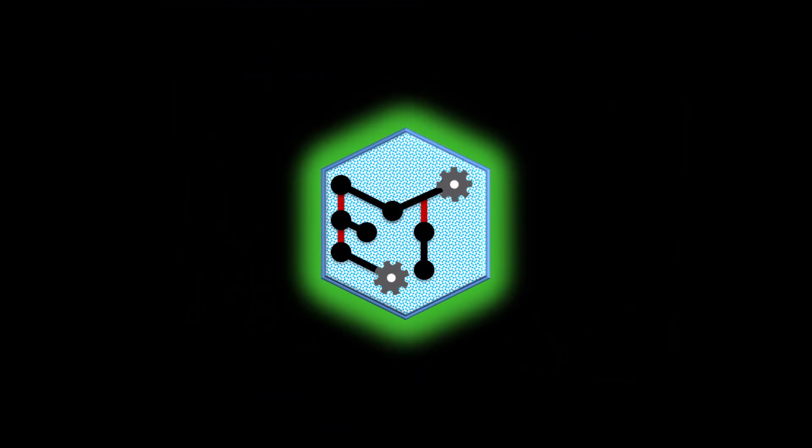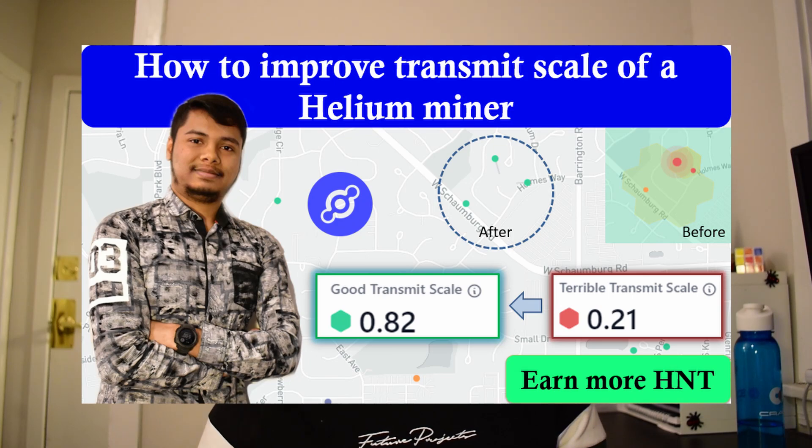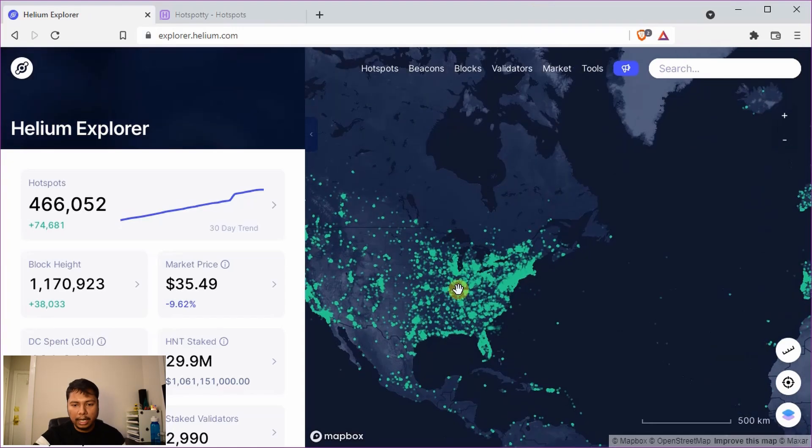Hey folks, this is Roy and welcome back to my channel EigenTech. In this video we are going to talk about placement of a new single helium miner. If you want to improve the transmit scale of an existing helium miner, you should check out the other video linked in the description. So let us go to the Helium Explorer and pick a random location.